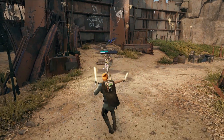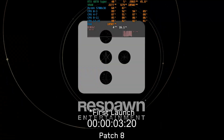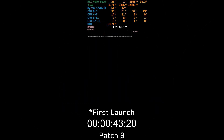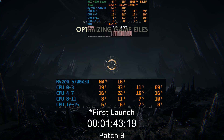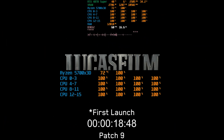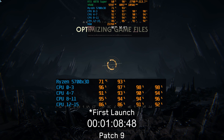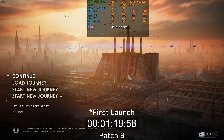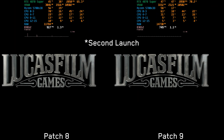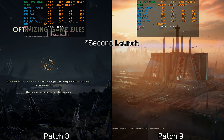Let's begin by discussing what was initially wrong with this PC port and whether the new patch has addressed those issues. The first major problem was the shader pre-compilation step, which was not using the CPU cores effectively and takes a lot of time to finish. With the 5700X3D it took a little over 4 minutes to reach the main menu. Now with patch 9, all the CPU cores are being used effectively during this process, which significantly reduces the time to around 1 minute and 19 seconds. And because of this, the shader pre-compilation step with patch 9 does not appear every time the game is launched, unlike the previous version, which is great.